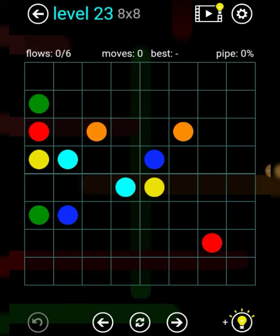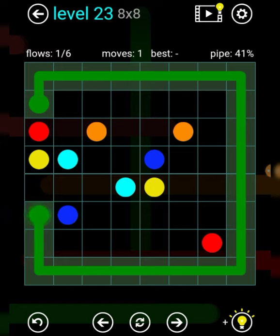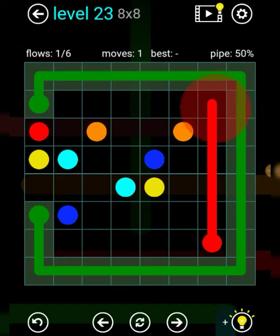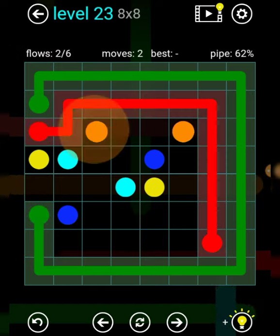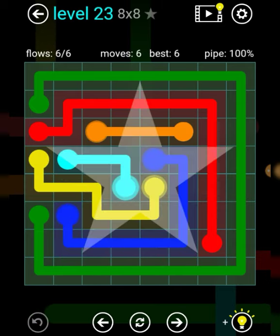Level 23. Green all the way around, red for another layer in, orange for another layer in, blue for another layer in, and yellow around sign. There we go.